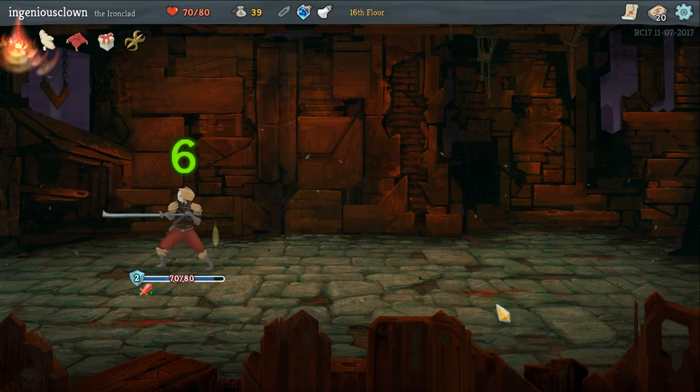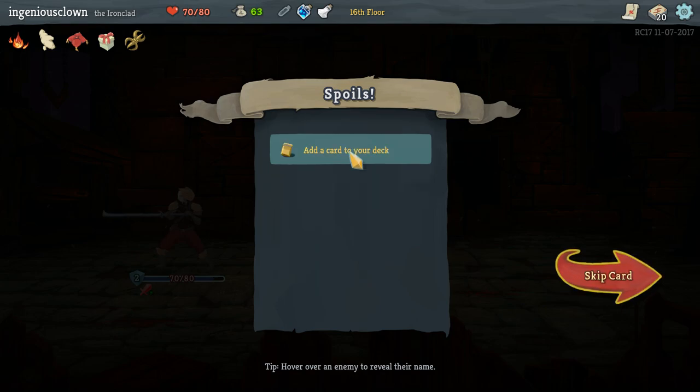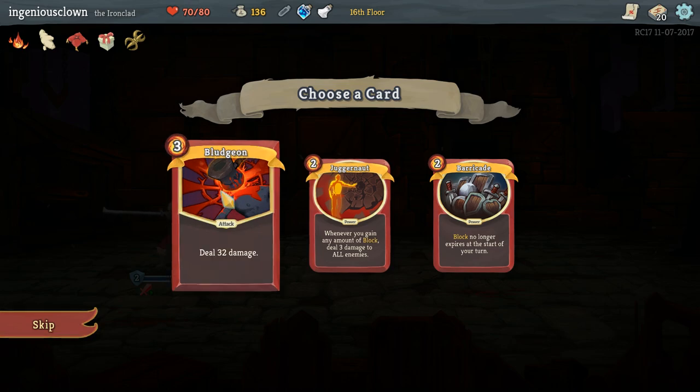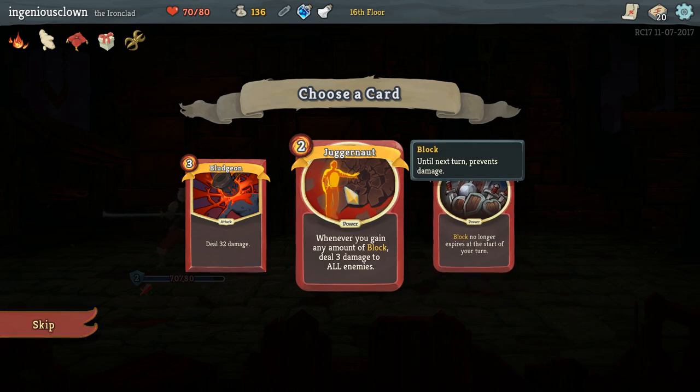First run - massive success, maybe. Maybe that was just this floor that I succeeded on. Bludgeon - 32 damage. Block no longer expires at the start of your turn. Whenever you gain any amount of block, deal 3 damage to all enemies.